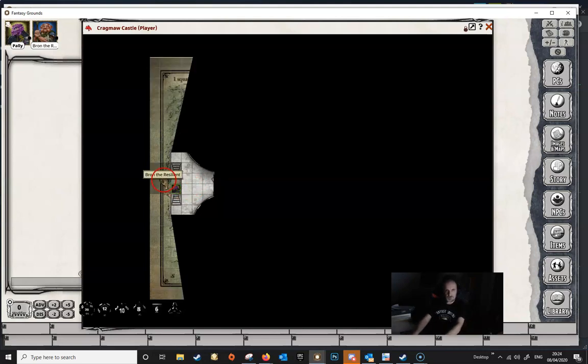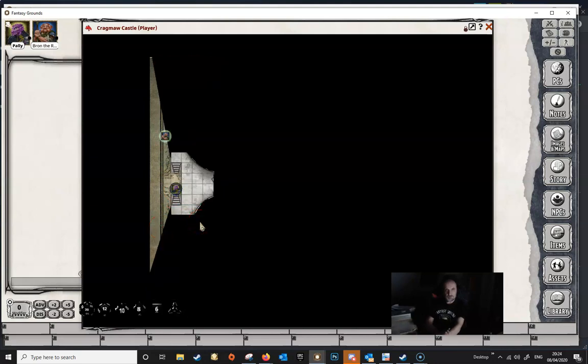If we start to move Bron, then Bron is revealing more of the map. But when we click back to Pali, he's just seeing what he can see — he's not seeing any of the area that Bron is seeing.